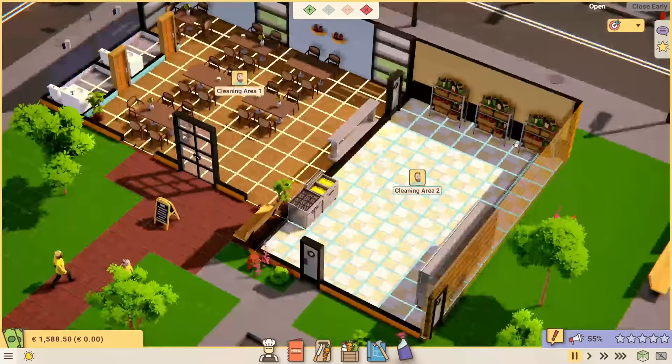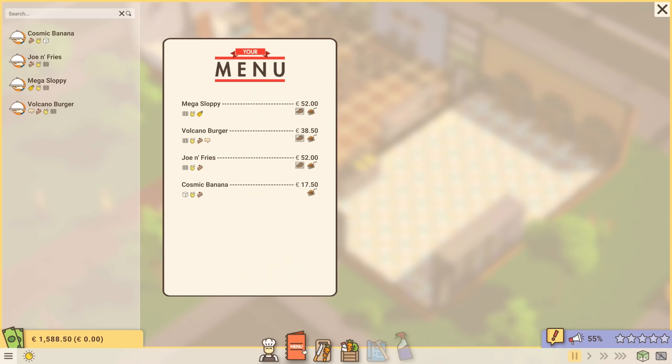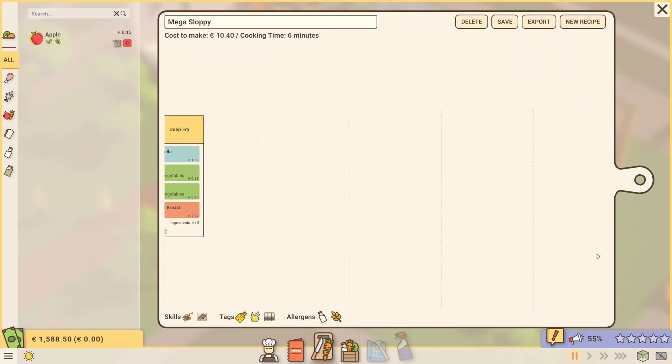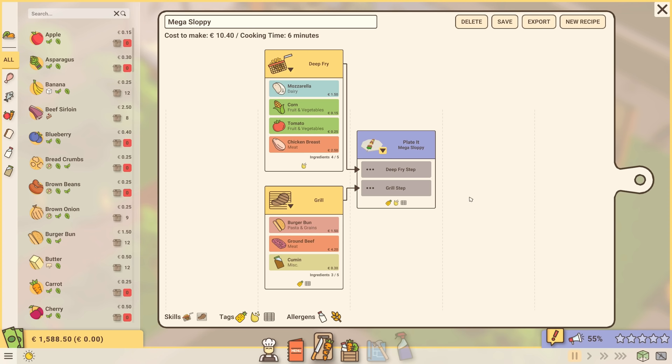That's basically everything set up — aside from a menu. We have the Mega Sloppy, the Volcano Burger, the Joe and Fries, and the Cosmic Banana. That's a pretty solid menu. If you click on anything, you can edit the recipe. The Mega Sloppy involves deep frying mozzarella, corn, tomatoes, and chicken breast, then grilling a burger bun, ground beef, and cumin — all plated up and shipped out to customers.